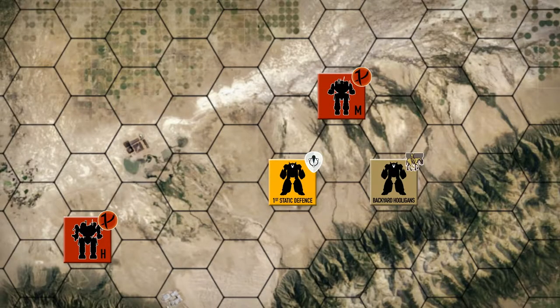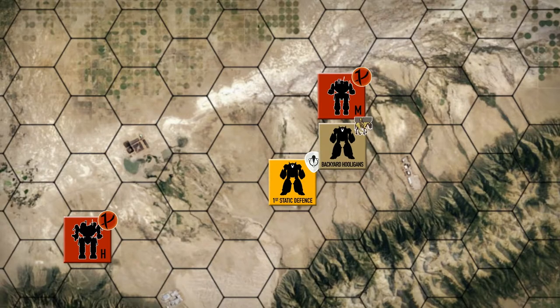Hey everybody, welcome back to the channel and another episode of the Battle for Astrakazi. The Hooligans have been trying to ferret out who the Red Reaper spy is in their organization, and they got real close. The spy detected that we were after them, killed a couple of people, jumped in one of our allies' mechs and took off. So we've been trying to chase that spy down. We can't let them report back with all the information they have on us and our allies.